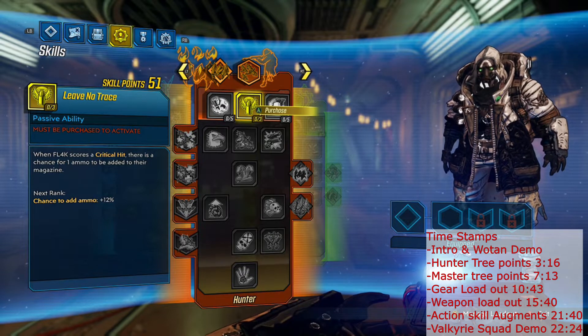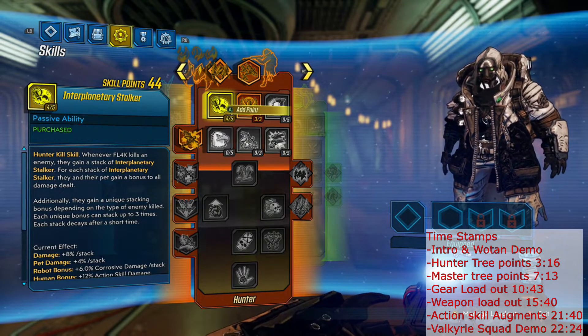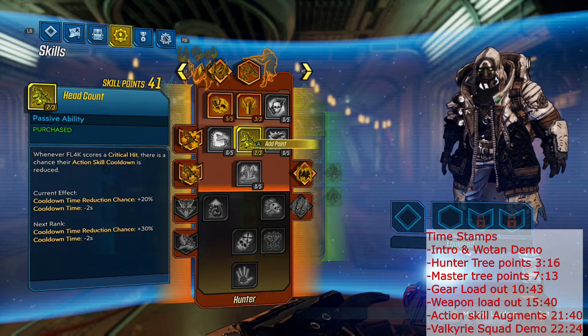We're going to grab three points into Leave No Trace so that we get some ammo back on crits, and we're going to go five points into Interplanetary Stalker for some damage. We are going to take three points into Head Count.